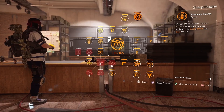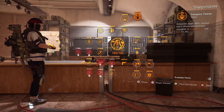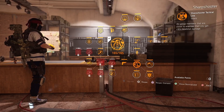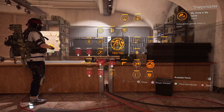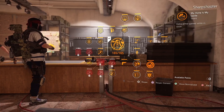Another good thing about the Sharpshooter specialization is that armor kits repair 100%, remove status effects, and increase resistance to bleed, poison, and burn for 20 seconds — which is a nice bonus. All group members that are closer to enemies than you get 10% headshot damage, and you get extra armor gained while in cover, which makes sense since as a sniper you won't be face to face with enemies.